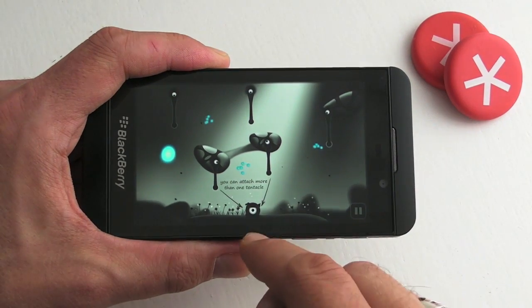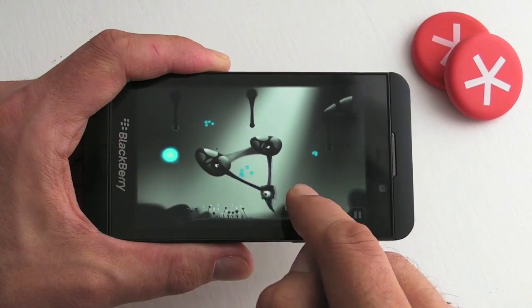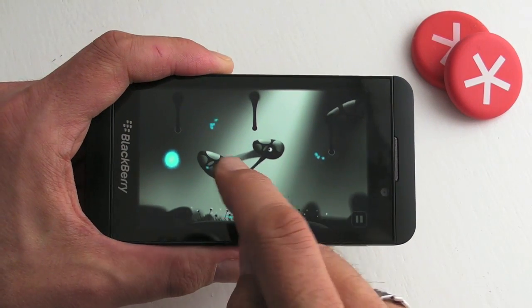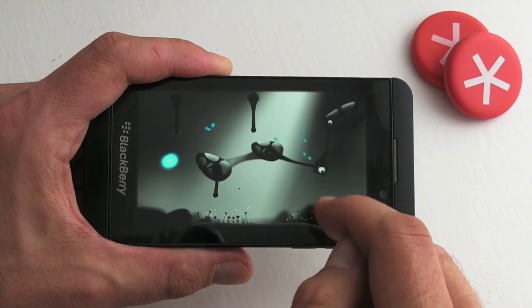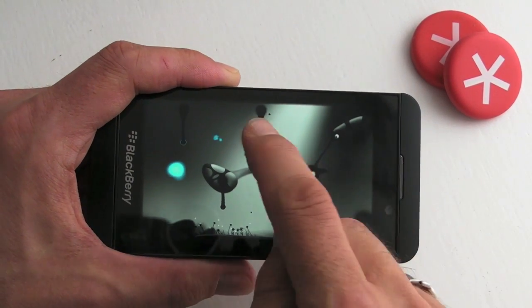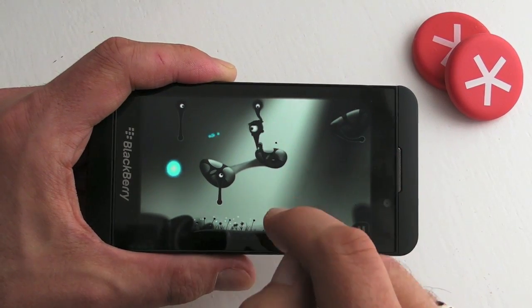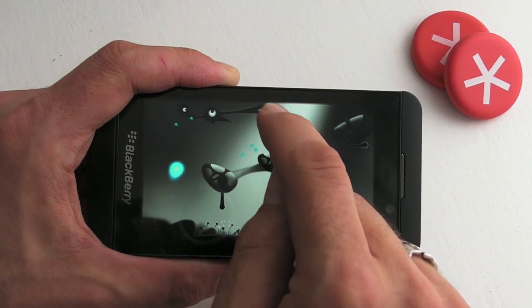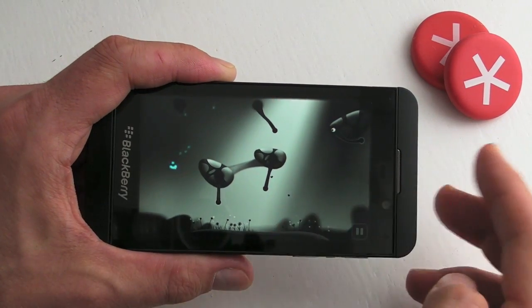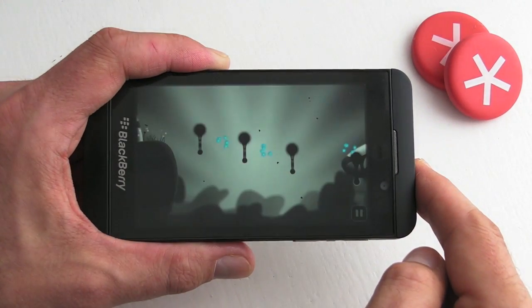As you can see here, we've got some tentacles we can use, and we can utilize those to pick up the orbs and move about the screen.